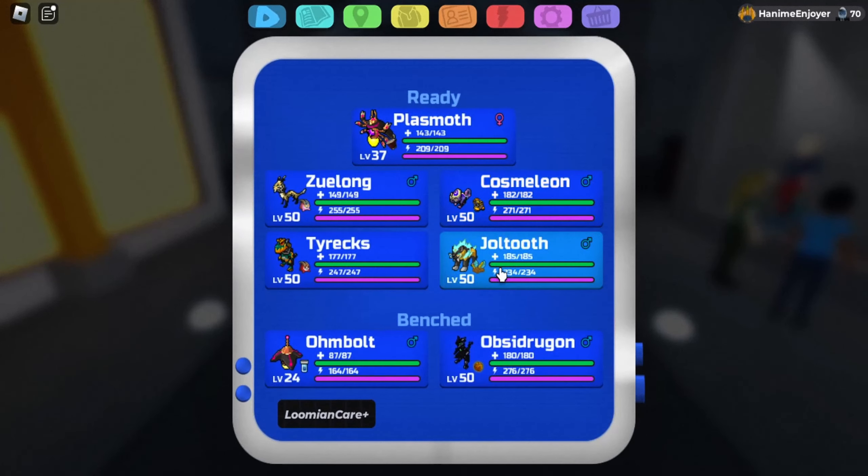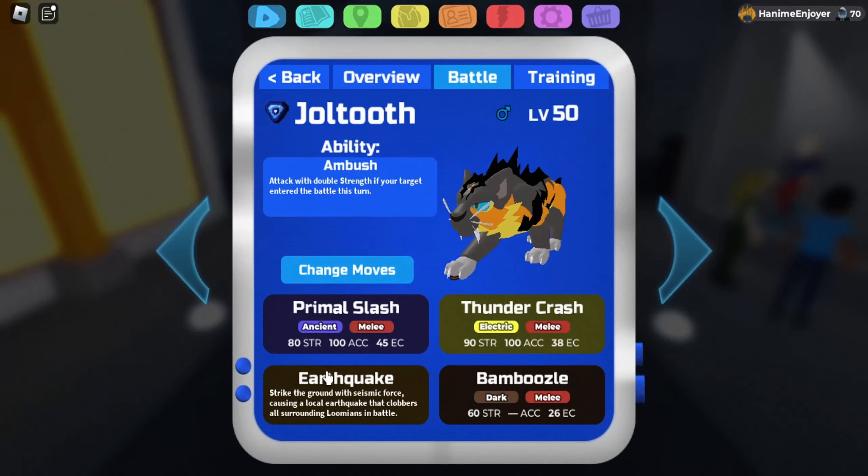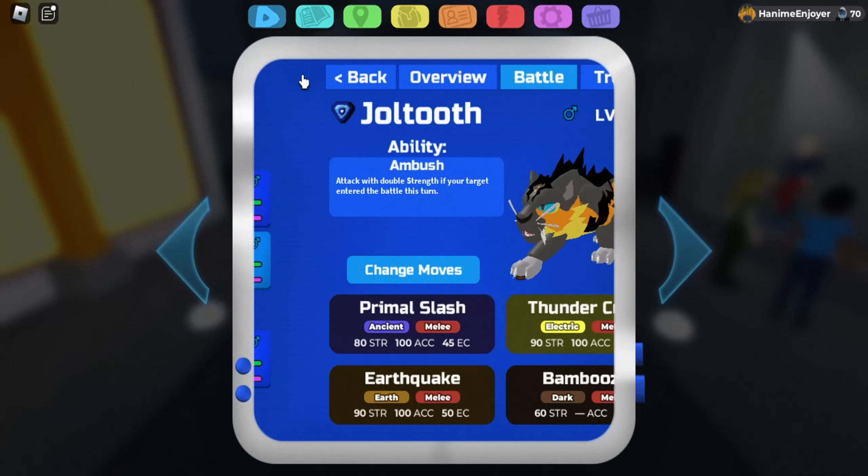I'm not using Climate Cannon because there's really no reason to use it — Thunderblast is gonna be 100% accuracy during Severe Thunderstorm, so there's no point. And I'm using Jowtooth and Secret Ability Obsidrigon here. These two can be switched: if I'm dealing with Ice Tide, I'll bring Jowtooth for his Earthquake. But if it's against something else with more melee attackers, I'll bring Obsidrigon. Jowtooth and Obsidrigon can be switched in this team.